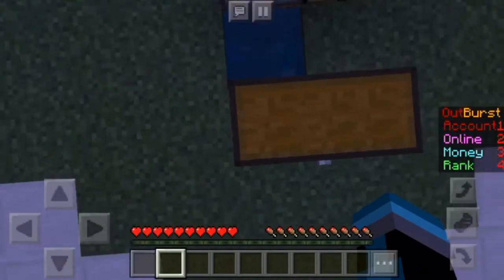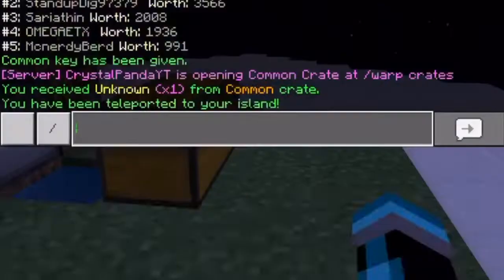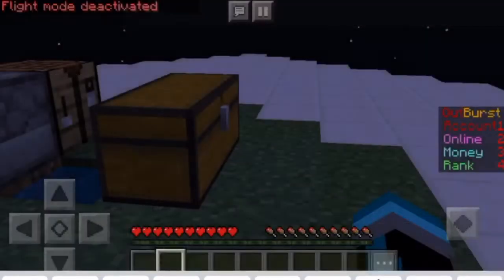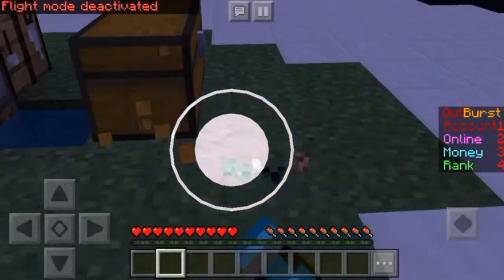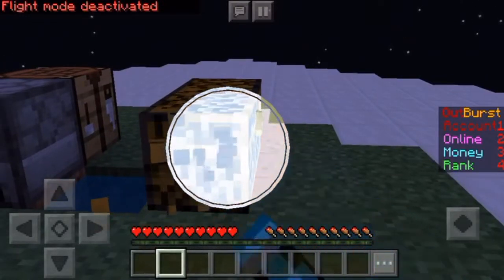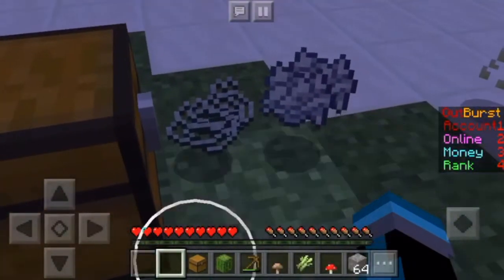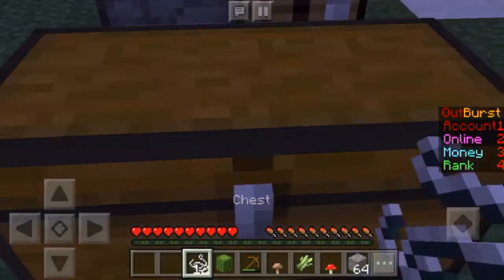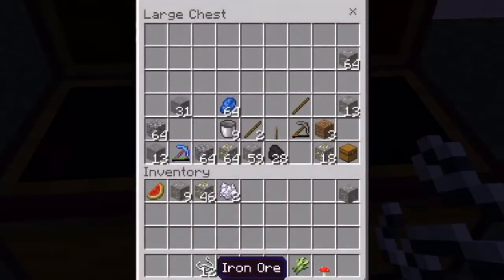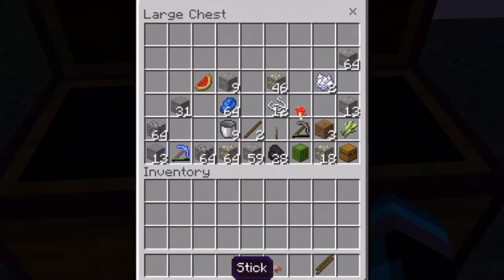Why in the world is it not letting me open the chest? What if I take fly off? Hello, can I open the chest please? Oh geez, that was not a smart idea. I'm gonna throw all this stuff back in here. Now I can open it at least. But yeah, sorry about that — that was a little interesting.